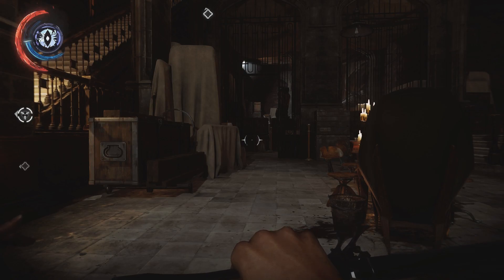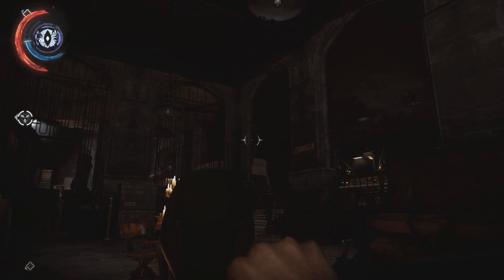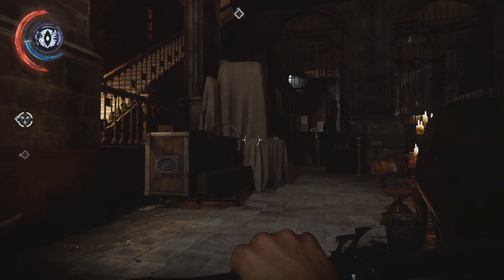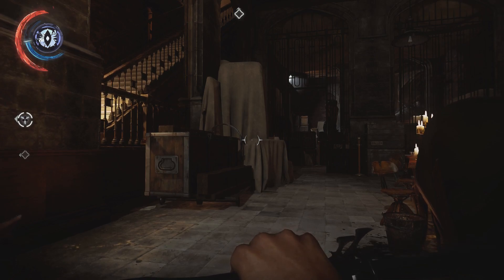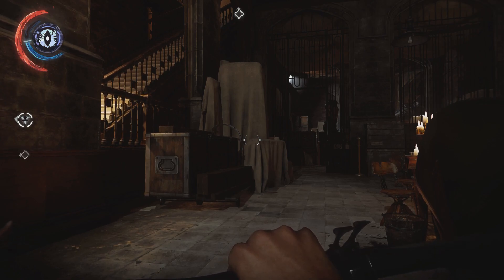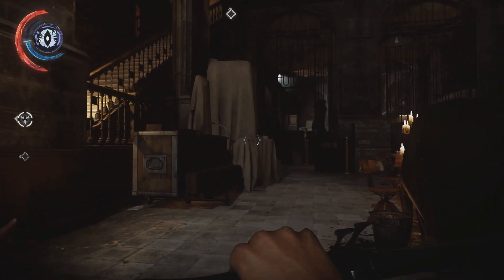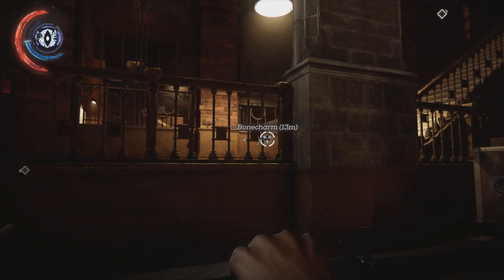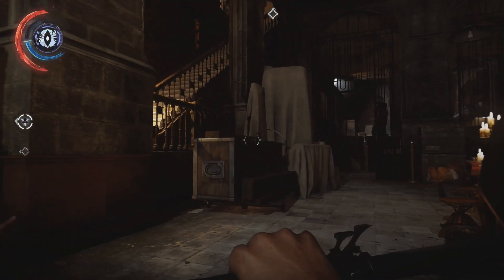Hello everybody and welcome back to Let's Play Dishonored 2. We're still in the Royal Conservatory, but I've already finished my main task. I neutralized Brianna Ashworth - I didn't exactly eliminate her. She's still alive but she's no longer a witch, so she's not much of a threat anymore. Apparently she turned this place into her private coven and there still might be more witches around, so I have to be careful.